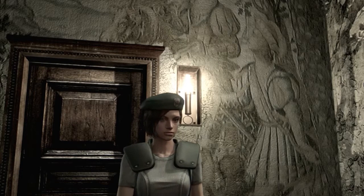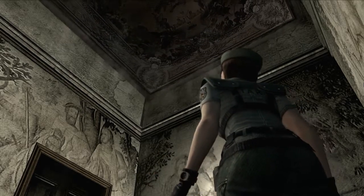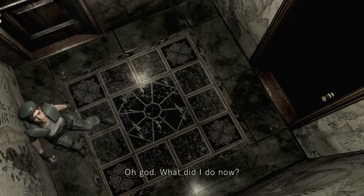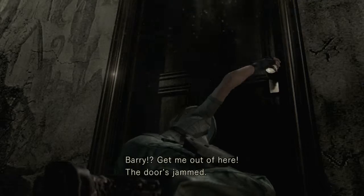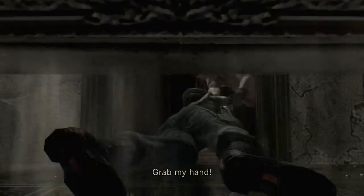We're about to get smashed in this room. There was a typewriter in that room — oops, hope we don't need that. Check the other door — working on it. Oh god, what did I do? Kick the door down! Jill, you in there? Here we go — thank god Barry's here. Stand back! Shit, grab my hand, go! Barry pulled it off. At least he pulled it off.